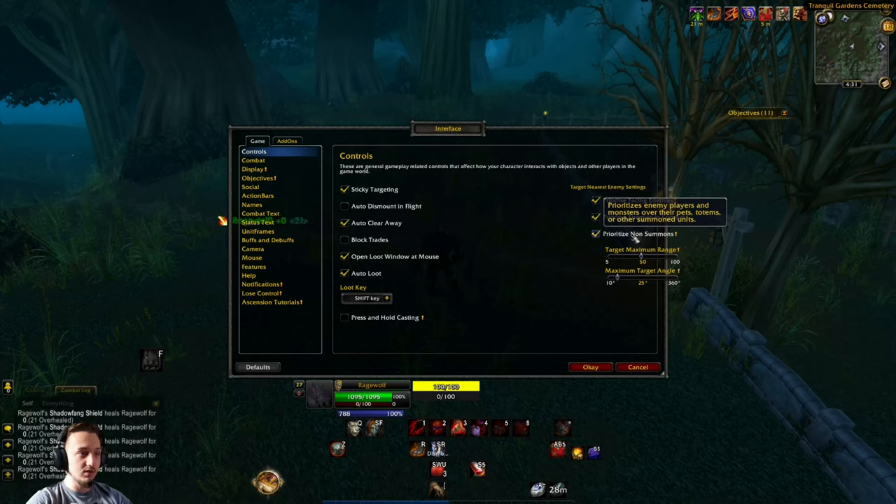If you're in a PvP situation like a battleground, you don't have to worry about tab targeting to totems, pets, and stuff like that - like sending off a chaos bolt and it going to the pet instead of your actual target and then you're dead. That's definitely going to be nice especially in PvP situations.